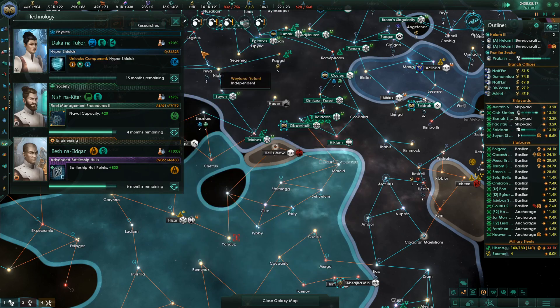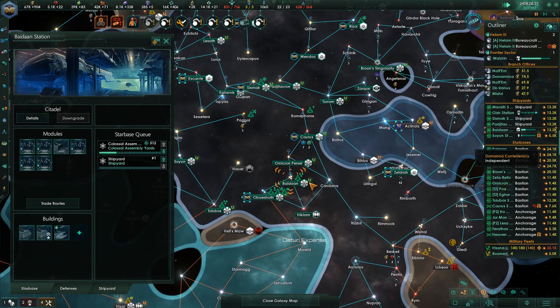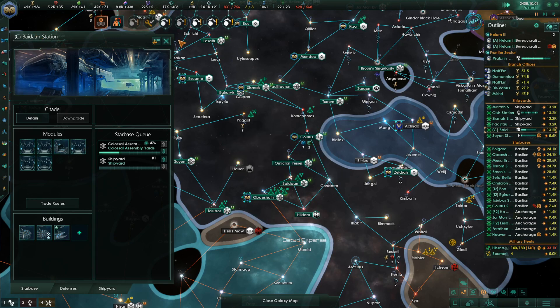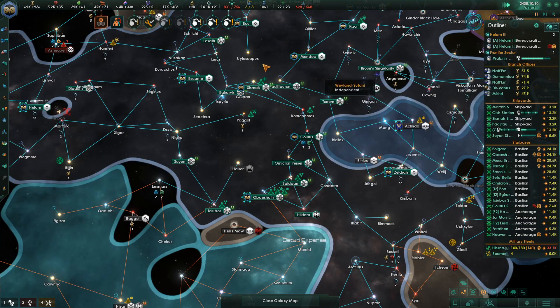So one of these shipyards — Colossus assembly, it's still building them. By Dane, it's going to be able to build it. We know that a Colossus can be built there. Robot slaves on the market — I'm not going to worry about that.